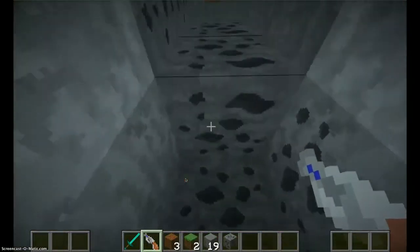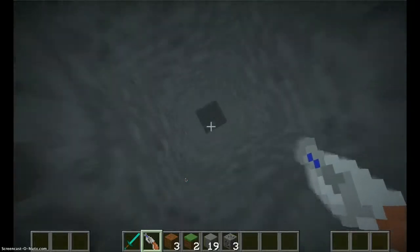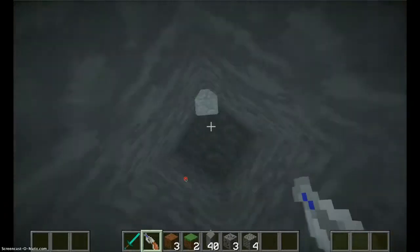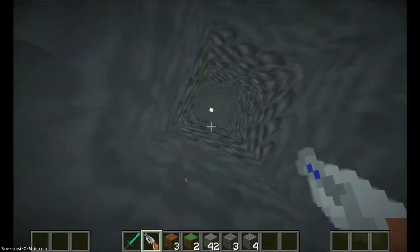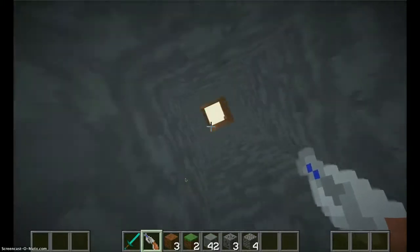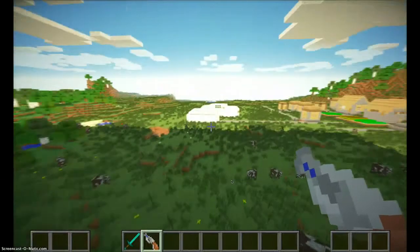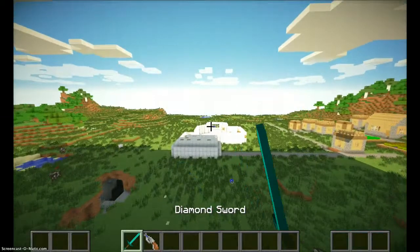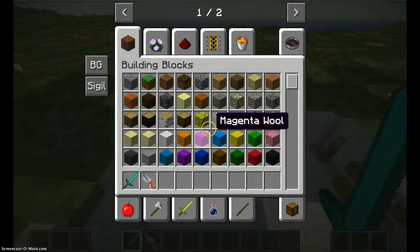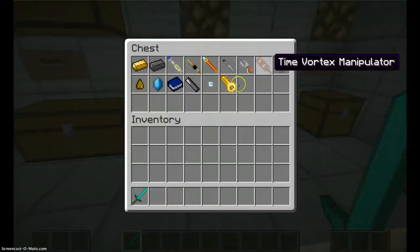And it even gives you an aura when you do it — that's crazy. Look at how efficient this thing is. It really goes down fast. It's crazy — look at how far we went in just a short period of time. So that's the Sonic Blaster, that's pretty sweet.